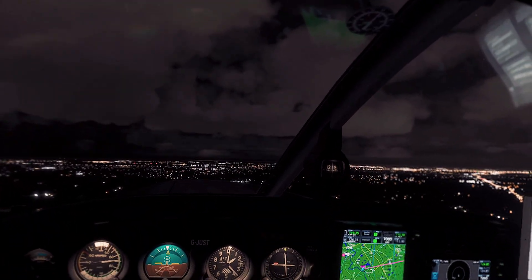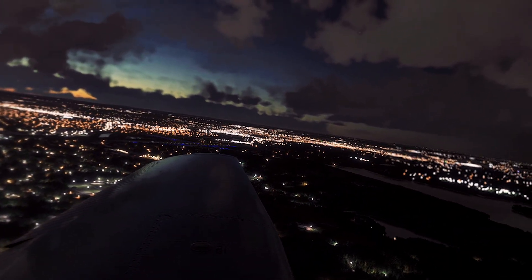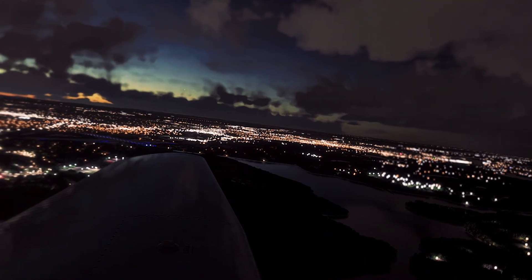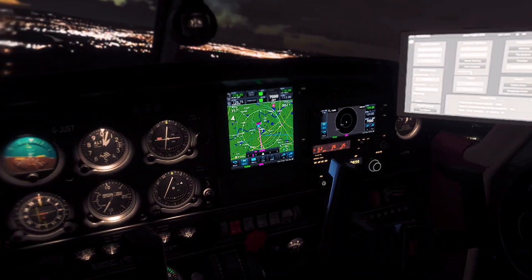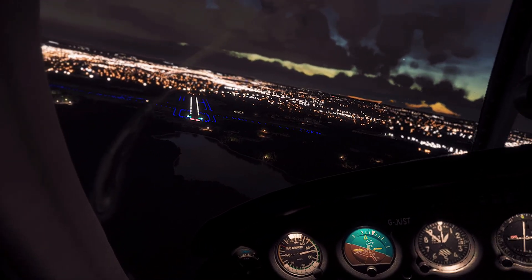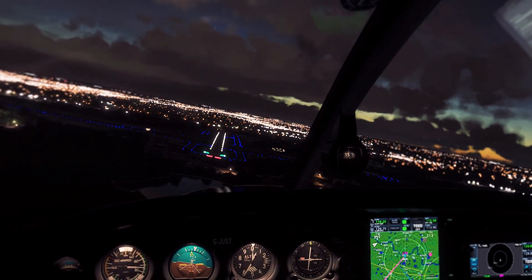Cherokee 142 Foxtrot Delta, wind 010 at 13, runway 32, clear to land. Runway 32, clear to land, Cherokee 142 Foxtrot Delta. I'm going to go flaps 2. Try to focus here because I'm a little bit high. I just went full flaps. Okay, fuel pumps on, landing lights are on. A little bit high here, not the best approach.